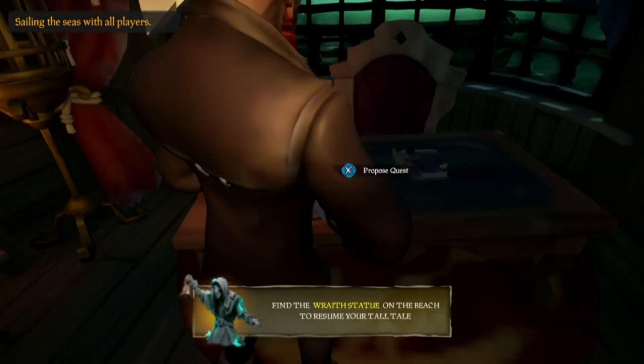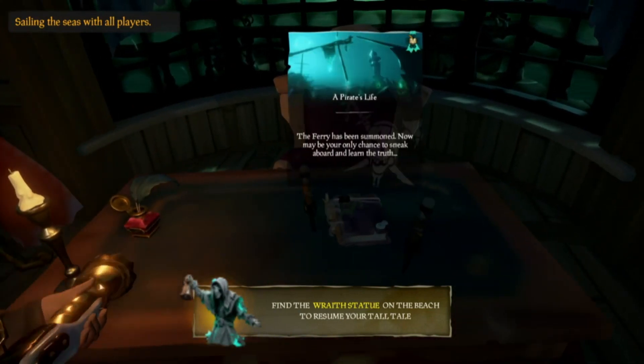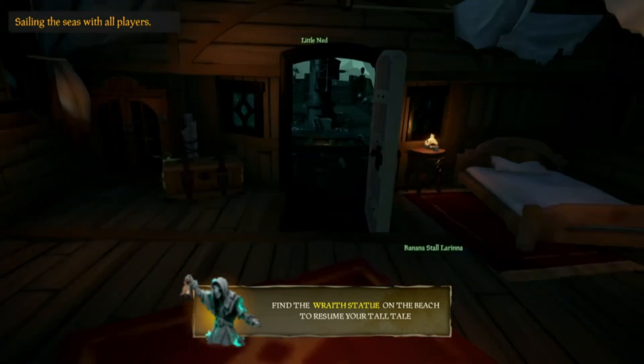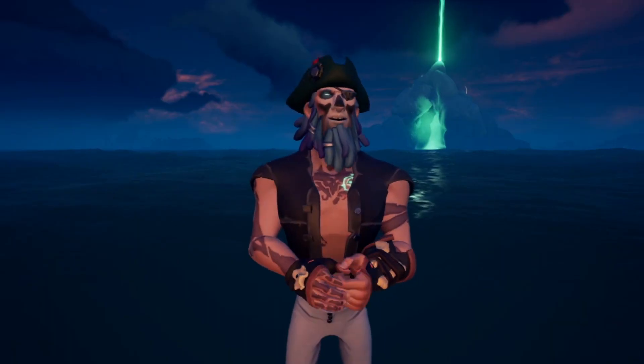Now this is the important part. Once you've made it through to the tall tale, you can go ahead and drop your anchor and have your crew vote to cancel the tall tale. This will cancel out your tall tale and the game will have no choice but to spit you back out into another server.